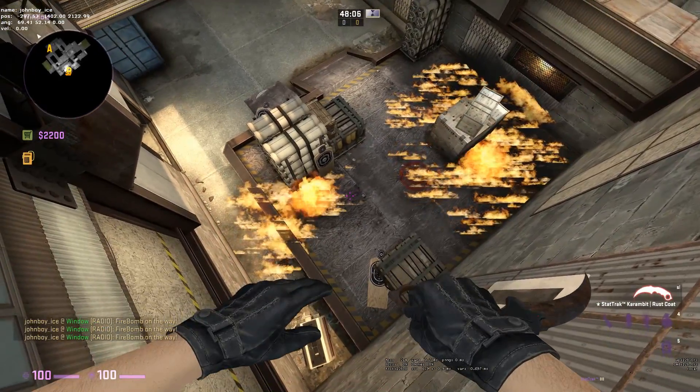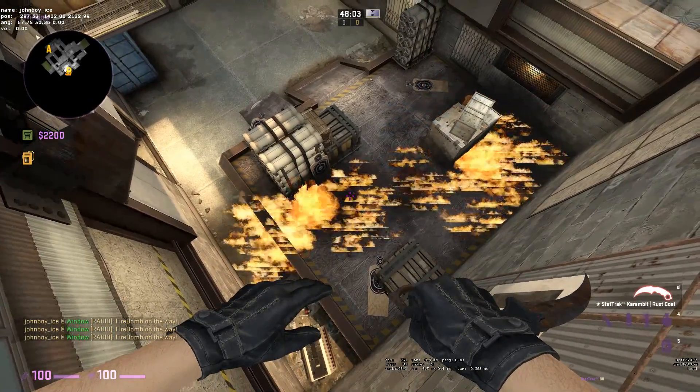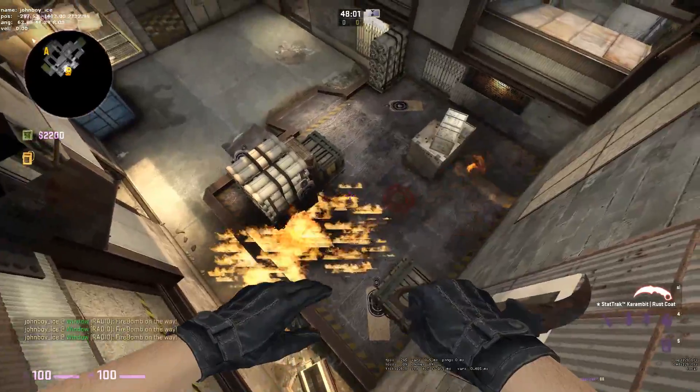How's it going guys? I wanted to make a quick video just to show three Molotovs on Cache that you can throw from sunroom as a T to pretty much clear out all of B site.